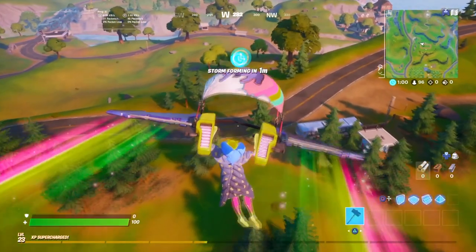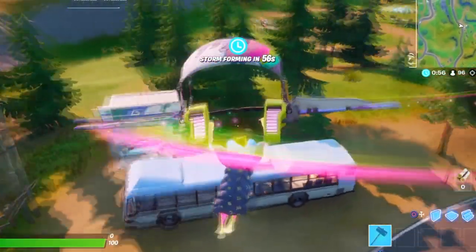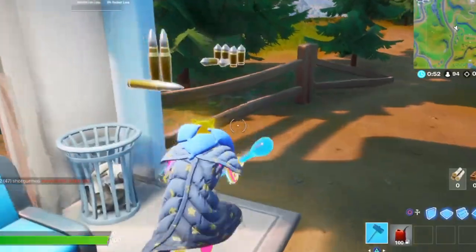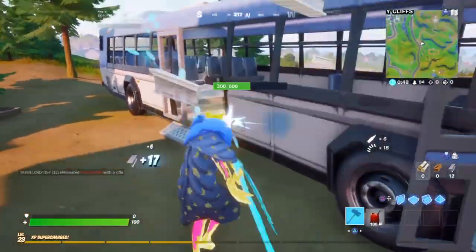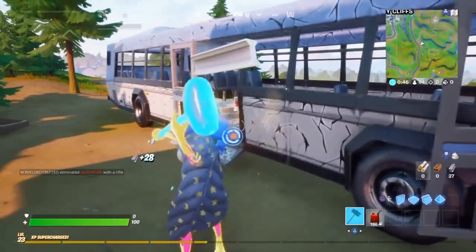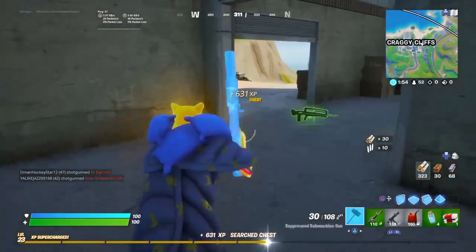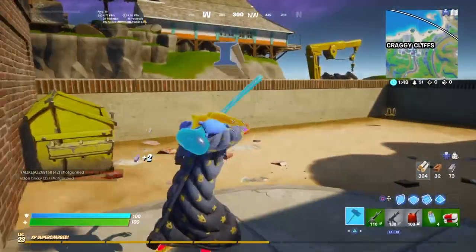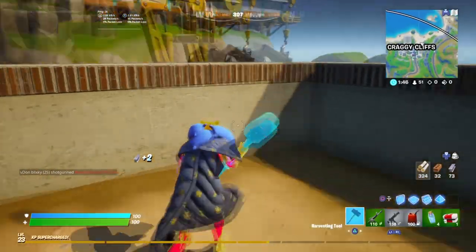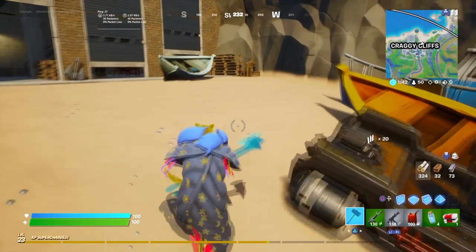Today we're going to be doing this super broken unlimited wins glitch. Now you might be wondering why I'm landing all the way at this bus stop and grabbing a gas canister — that is yet to be revealed later in the video. The one thing about this glitch is that you don't actually need guns to get the win. You might be thinking, how is that possible?